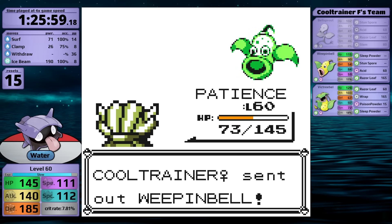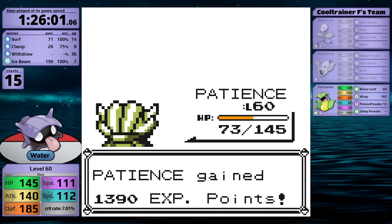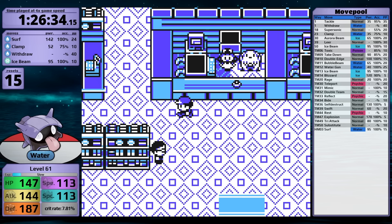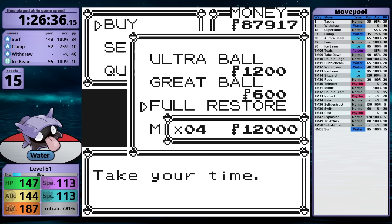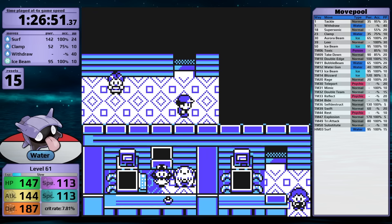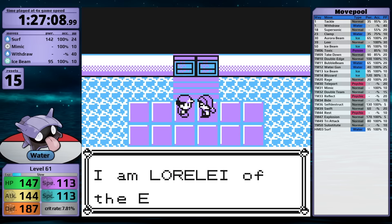I don't want to rush into the Elite Four and have a terrible time, so I'll invest some time training in Victory Road to level Shellder up to 61. After this, I have a total of four rare candies. Typically I would use these right before the League, but with Shellder I don't think that's a good choice. I want to conserve them so I can use them before key battles if Shellder is leveling up in the middle of the fight and losing its Badge Boosts. So for now, I'm going into Lorelei at level 61.